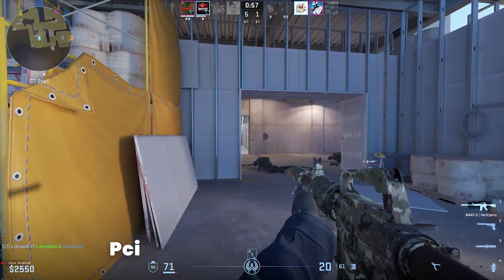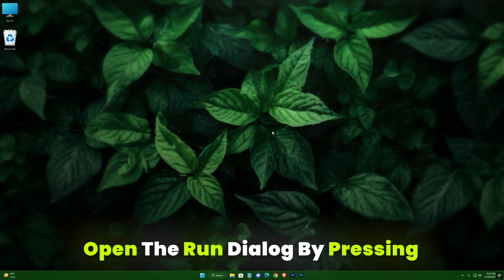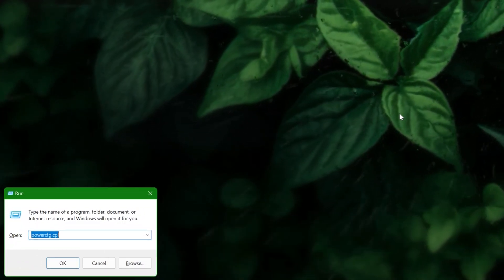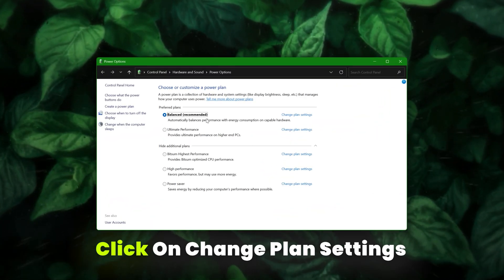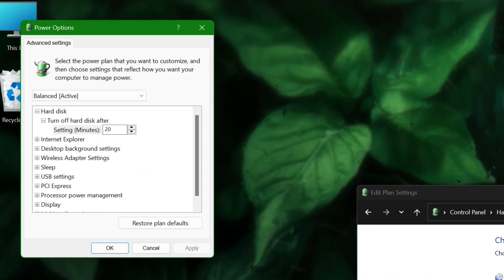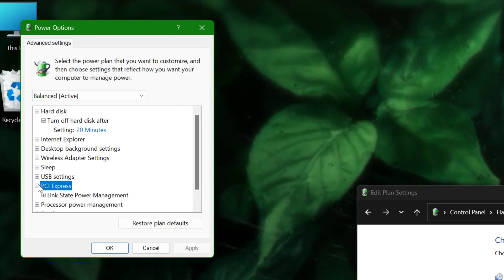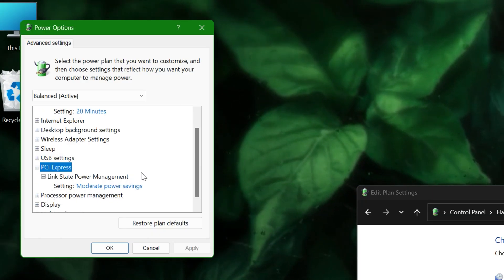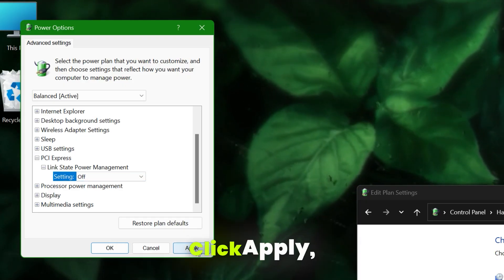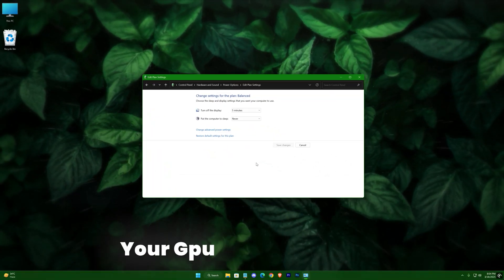Power saving settings for PCI Express can sometimes interfere with your graphics performance. Open the Run dialog by pressing Windows + R, type powercfg.cpl, and hit Enter to open Power Options in the Control Panel. Click Change Plan Settings next to your selected power plan, then Change Advanced Power Settings. In the Advanced Settings tab, expand the PCI Express section and then Link State Power Management. Change the setting to Off if it's set to Moderate or Maximum Power Saving, then click Apply and OK. This helps maintain stable power delivery to your GPU during gaming.